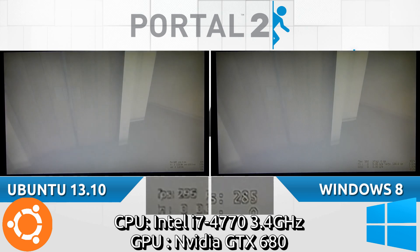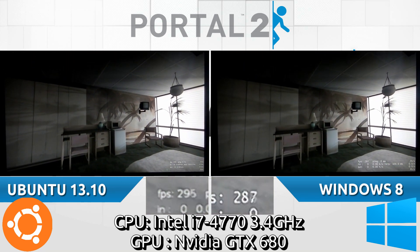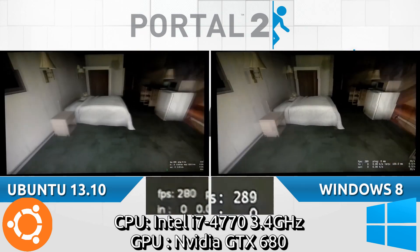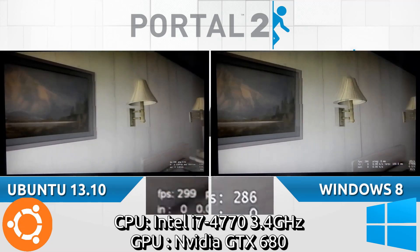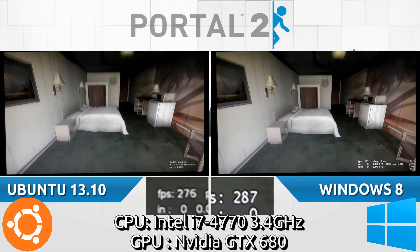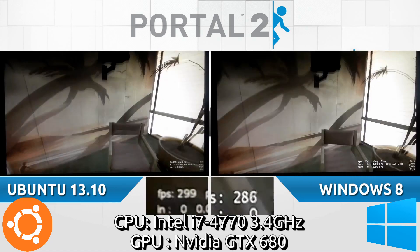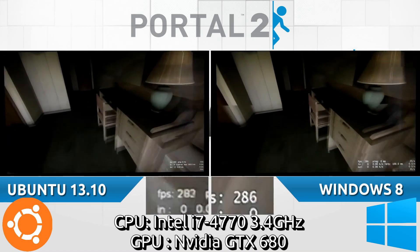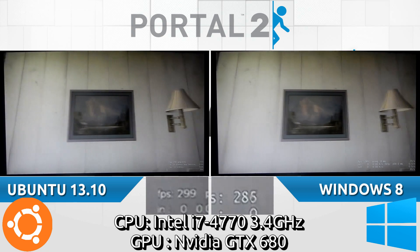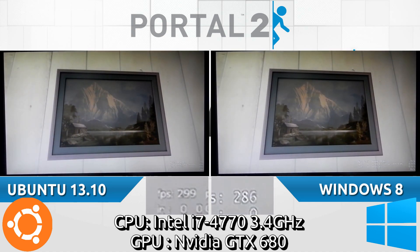We're starting off with 299 frames per second on the Ubuntu side, with Windows idling at 280-plus frames per second. The Linux side dropped down to 250 briefly, then back up to 299. It looks like there is an object in the scene that brings FPS below 299 on Ubuntu's side. Windows has stayed consistently at 280 frames per second. We're still seeing it go up to 299 on Linux and drop down to as low as 250. Anything in excess of 120 FPS is overkill — you can play this superbly on either system.